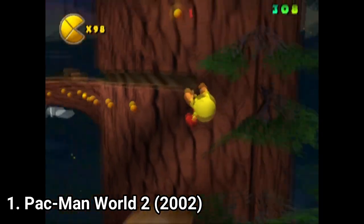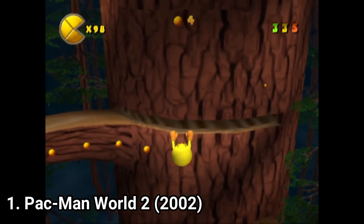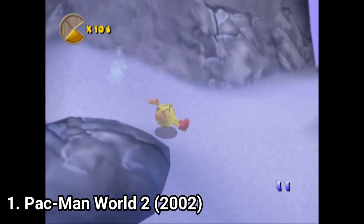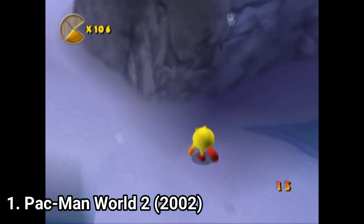The powerups have potential. The camera is sometimes bad, not showing you the way. In some occasions, a ledge is out of the frame and you can't see it, because the camera doesn't show it.